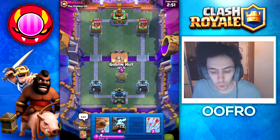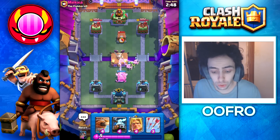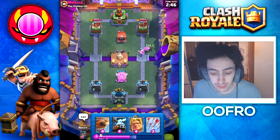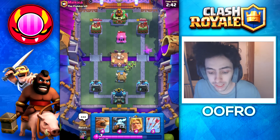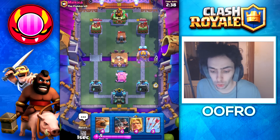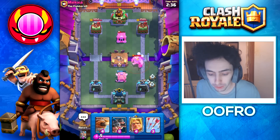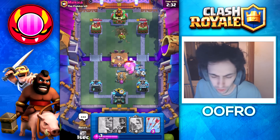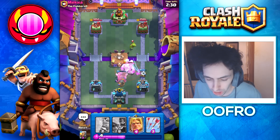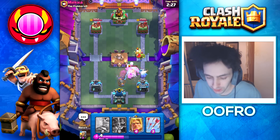Into a game and the first play here, we're going to play a Goblin Hut. For those who don't know, the Goblin Hut can get affected by the rage spell and spawn goblins faster — way better than the Goblin Cage. He goes Electro Giant at the bridge, so we have Zappies, the perfect counter to that Electro Giant. He does Tornado it in, but that's fine. We just play a Flying Machine and this Electro Giant didn't stand a chance.